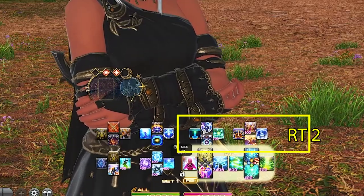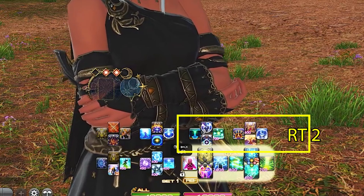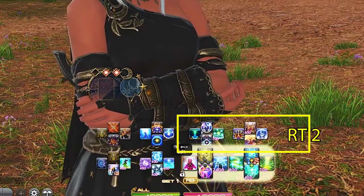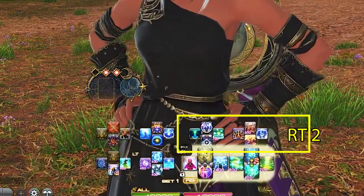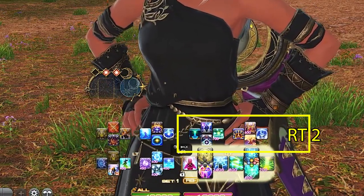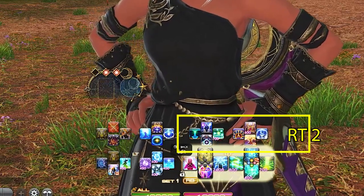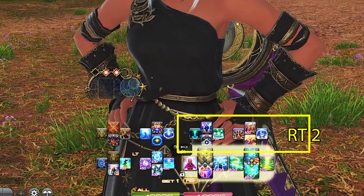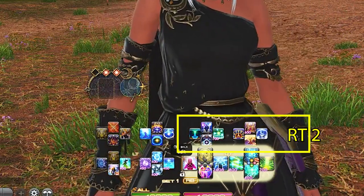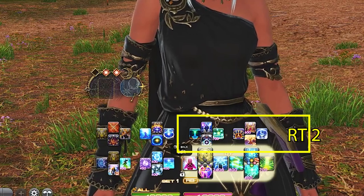Right Trigger 2 is our important job abilities: Celestial Intersection, Exaltation, Macrocosmos, and Horoscope. This is almost like my tank buster section where I mostly use these abilities right before a tank buster or right as the tank has finished pulling gigantic mobs. A note on Horoscope — I have it here specifically to mimic Aspected Helios on the bottom bar in case I want to upgrade it. You cast Horoscope first, then Aspected Helios, and then you'll get Horoscope Helios. This is a great combo for right before a boss pull to have a long heal waiting, as there's usually a room-wide AoE within the first 30 seconds of the start of the battle.